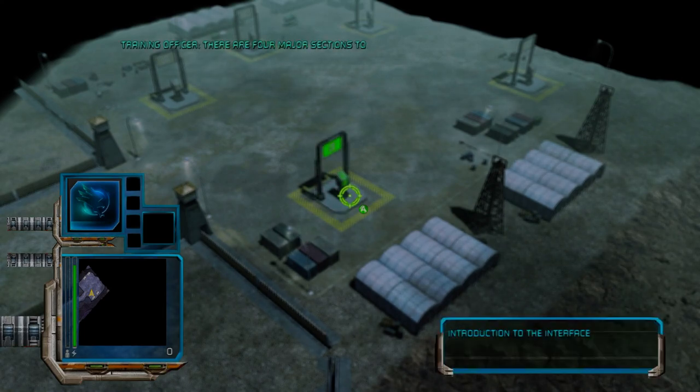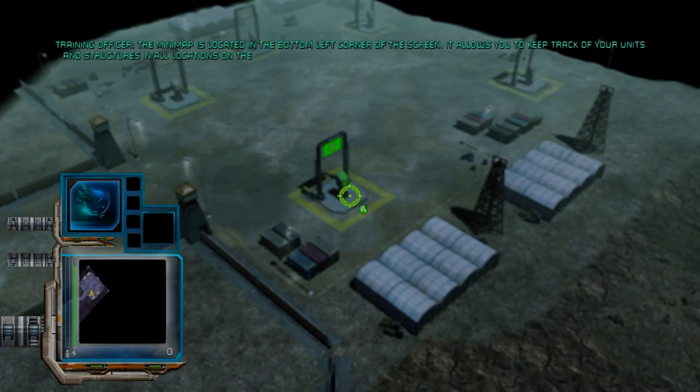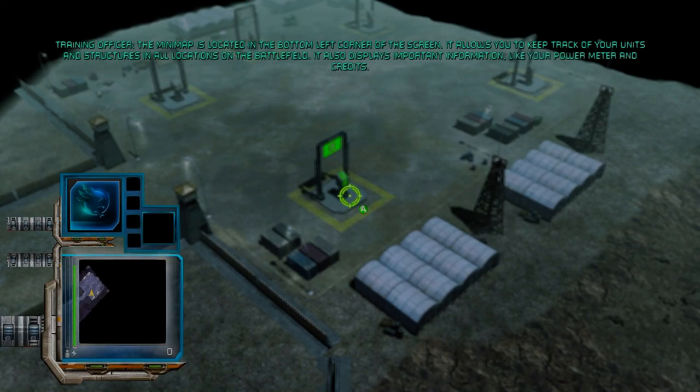There are four major sections to the Command & Conquer 3 heads-up display. The mini-map is located in the bottom left corner of the screen. It allows you to keep track of your units and structures in all locations on the battlefield. It also displays important information like your power meter and credits.